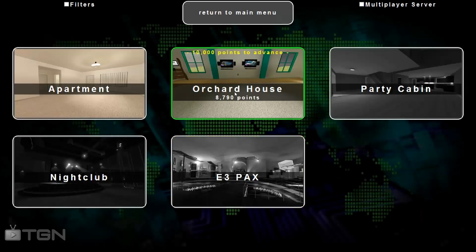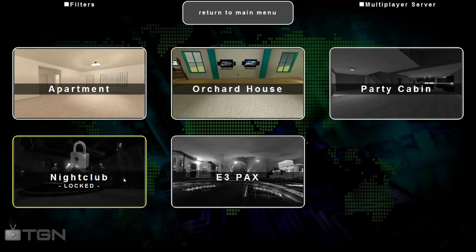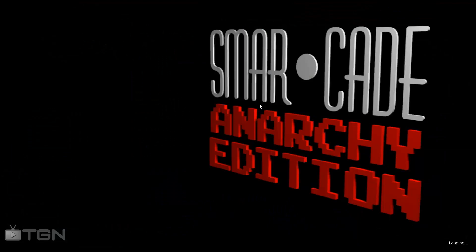We're going to go to Start Arcade. You can see there are multiple houses that you can choose from and you unlock them by actually playing it. You start with this shitty apartment — you only need a thousand points and then you can unlock the first house. I'm working up to the party cabin. Eventually you get the E3 packs and the nightclub. So let's load right into the one that I've actually been working on.